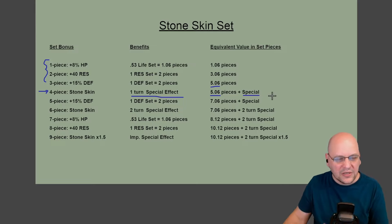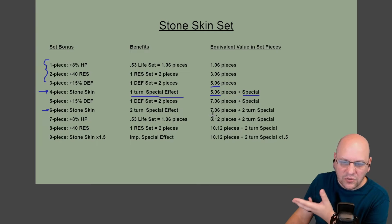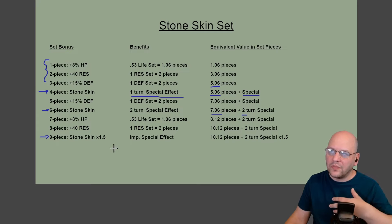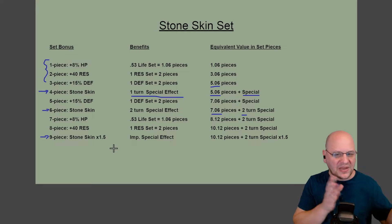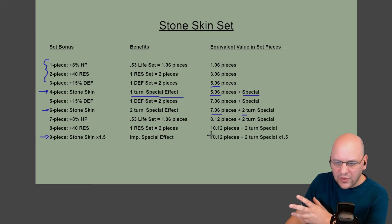Pieces seven and eight give more stats. At nine pieces, we get the Stoneskin buff with improved durability — it can take more damage. You can remove a Stoneskin buff by dealing damage, and this basically gives it 50% more HP. At the end of all of this, we end up with 10.12 pieces of stats out of nine pieces of gear. These are the stats from the set bonuses — not the stats on the individual pieces themselves.